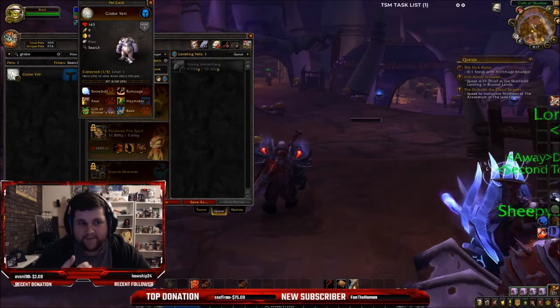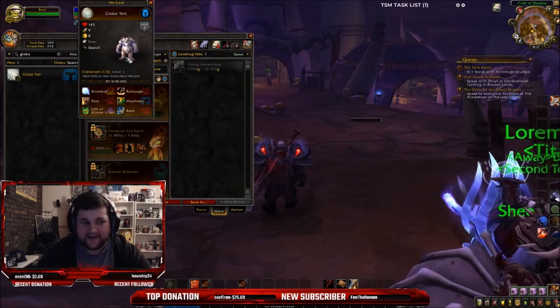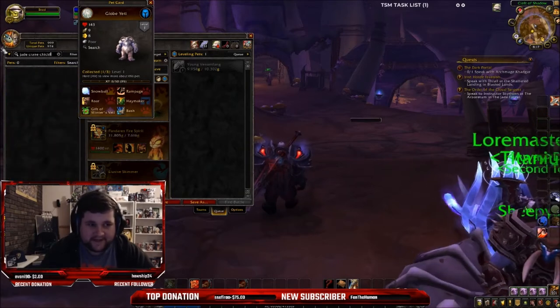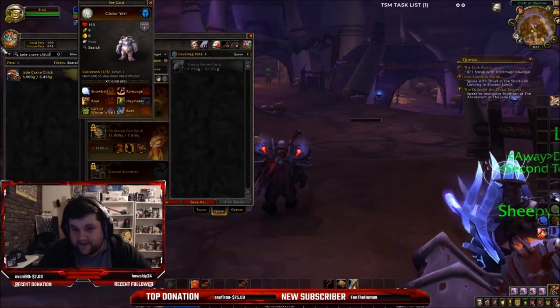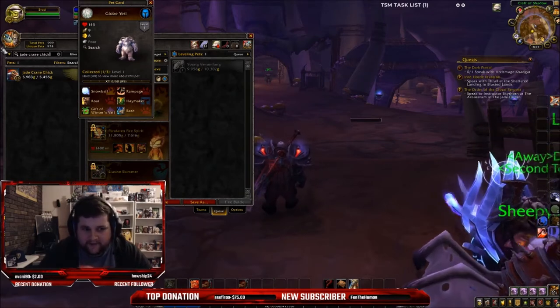On those realms I made a Pandaren Mage. The reason I did that is because you can also get the Jade Crane Chick, which sells for 5.5k gold. It doesn't cost you anything — well, it costs you like 5 silver. You just need to go to the vendor and get it, and it's all very close together.